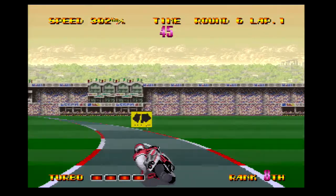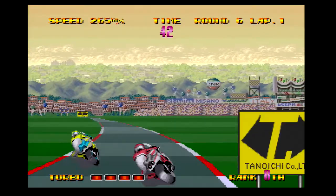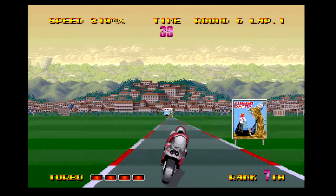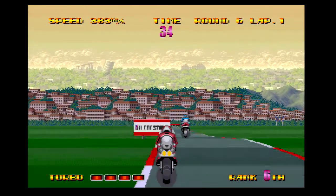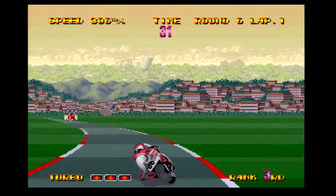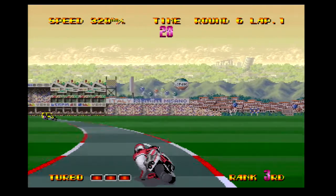The graphics are a mixed bag. The backgrounds feature two layers of scrolling and do a nice job of setting the scene for the country being represented. Italy features the Leaning Tower of Pisa and the Colosseum, which are nice touches. However, the actual racing surfaces across all ten tracks is identical. The green grass and the grey tarmac never change tone, and it's all a bit monotonous.